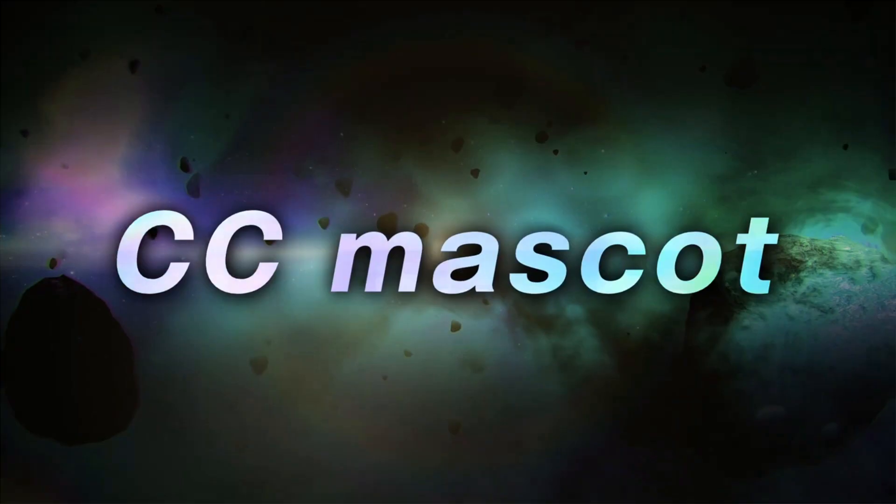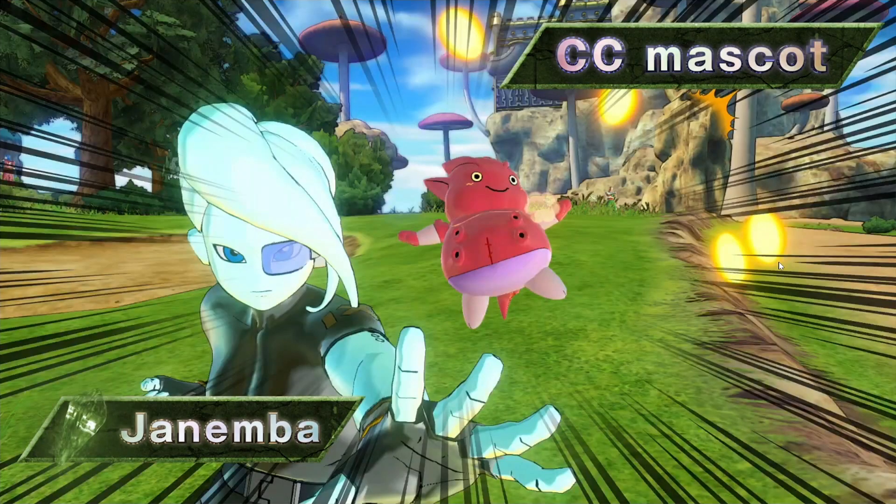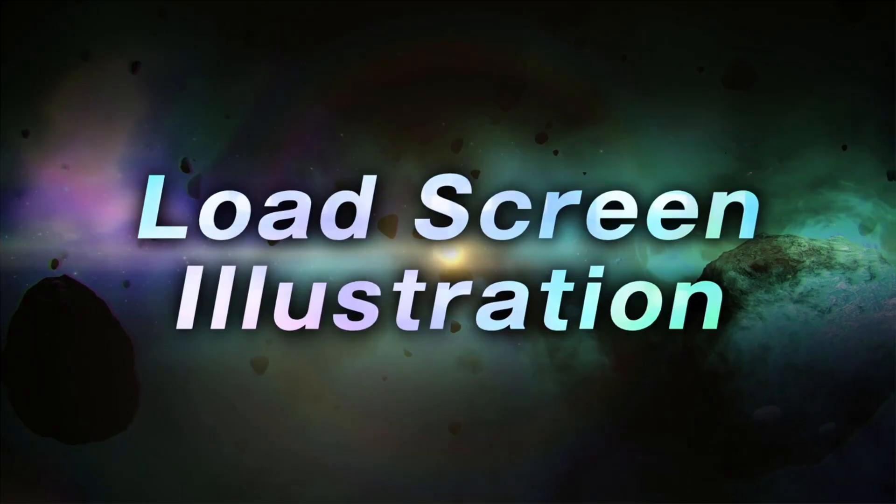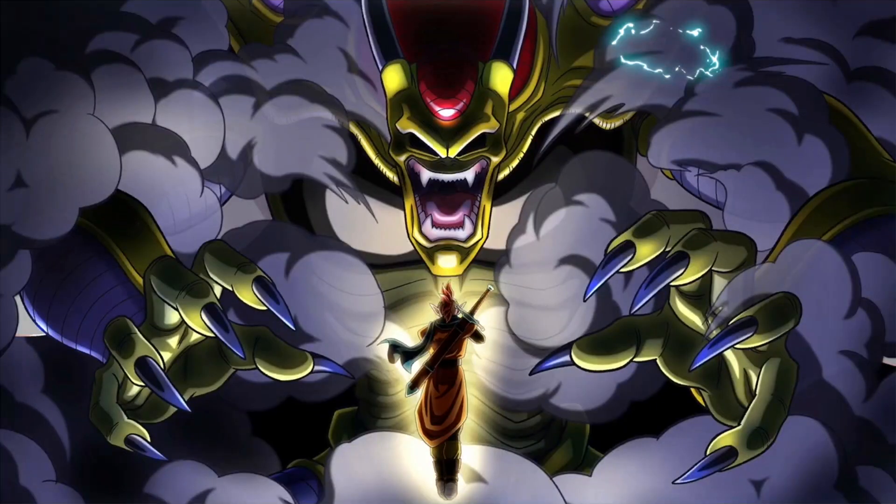Moving on to the next image — new CC Mascots. We have the Janemblee: the red Janemblee and the green Janemblee, which resembles the kid that Janemba took over when he was listening to his iPod. Very, very cool stuff. New load screen illustrations — again, part of the free update. Look how beautiful this image is — we have Tapion about to demolish Hirudegarn.